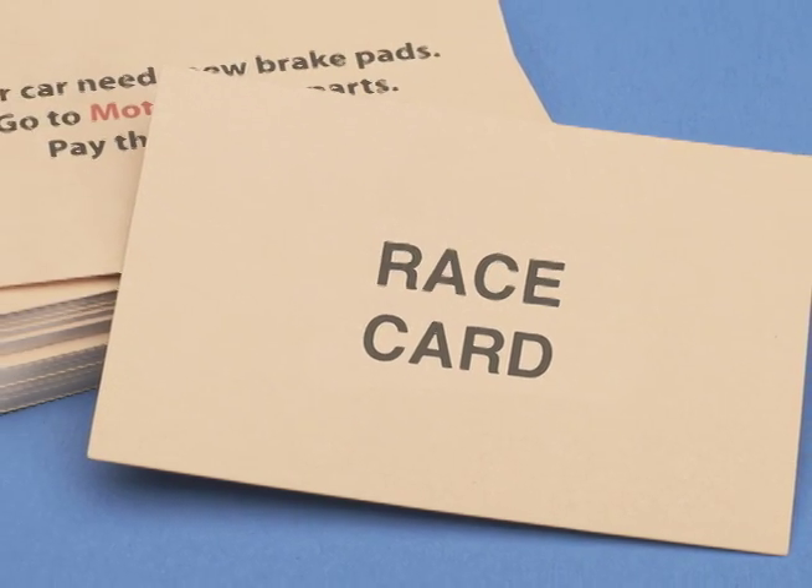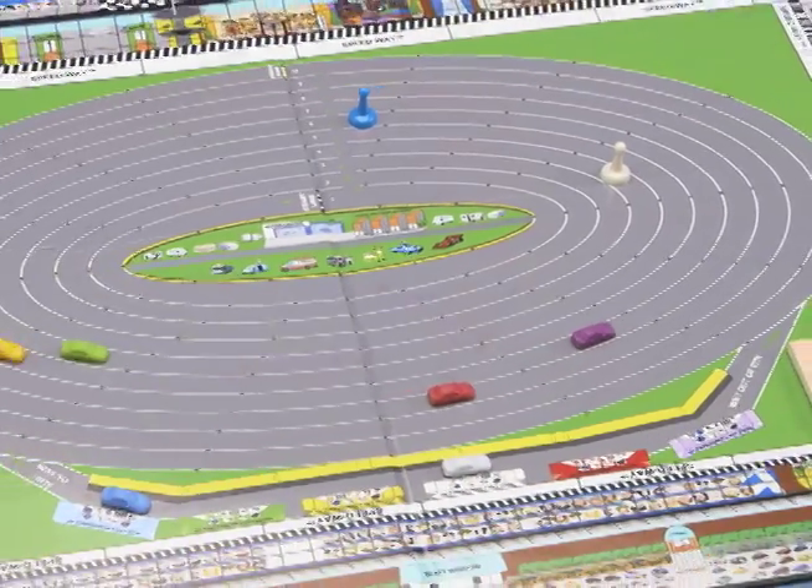Part of the fun is the race card option. You have to pick a card that tells you to do different things, like gain a lap or go to the pit, just like in the real raceway. If your car has to leave the track, you have to replace it with your little colored spotter to keep your place on the board.